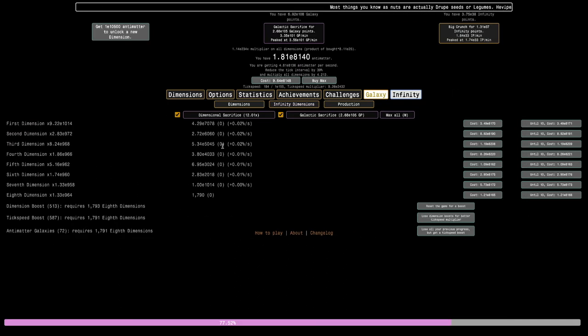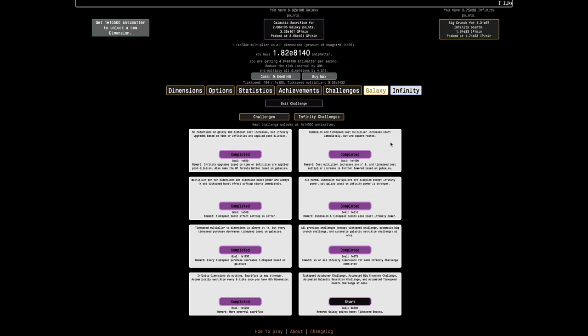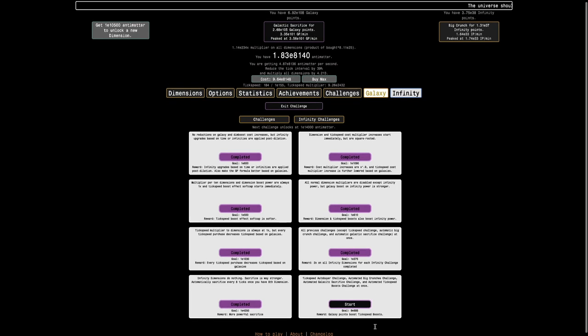It's been nearly a week since the last clip. I have E8140 antimatter — I don't even have double that. The percents are 0.02% per second; you can see how crazy it is. It took a long time to get this, but finally I can unlock the next infinity challenge. It's essentially the tick speed auto, automated big crunches, automatic galactic sacrifice, and automated tick speed boosts challenge all at once. So it's actually not vanilla infinity challenge 4 — it's essentially another variation of vanilla infinity challenge 1.